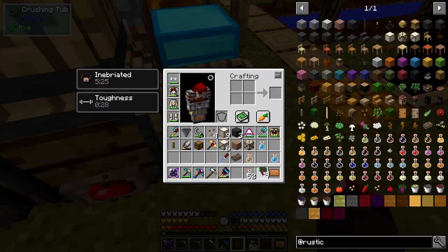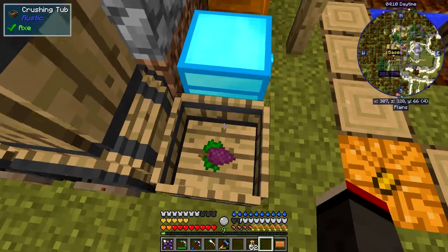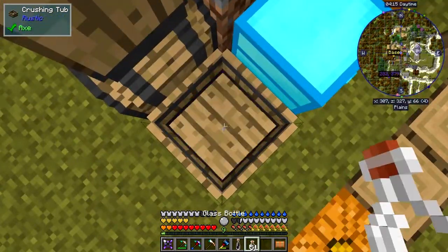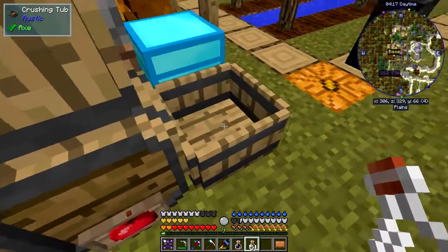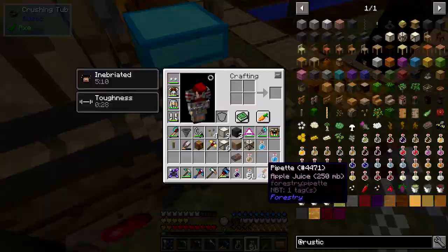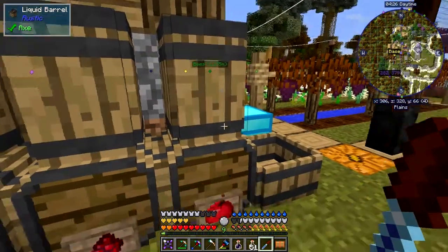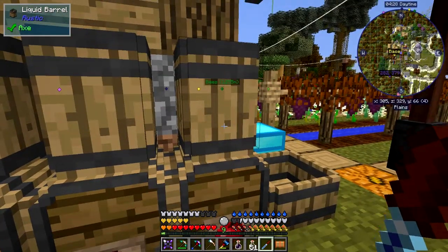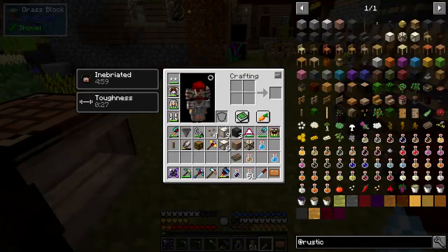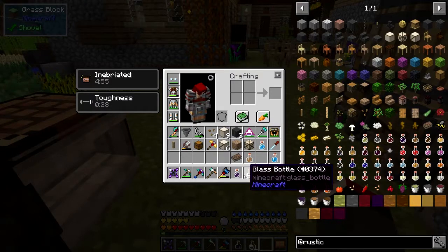So we needed two more apples. Let's put in these grapes - there's four grapes which is plenty - and jump four times and then you'll get a bottle's worth of grape juice, and that does actually empty the barrel. What I can now do is put the apple juice back in here. I've got some apple juice in one of these barrels - there we go. So I could empty it out. I'm glad the pipette works on that one.